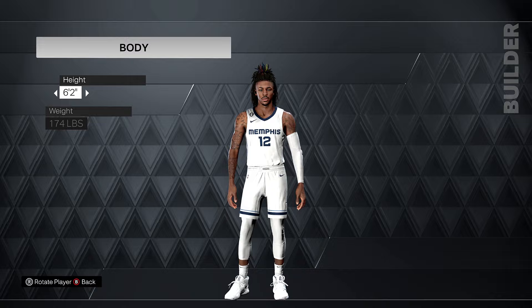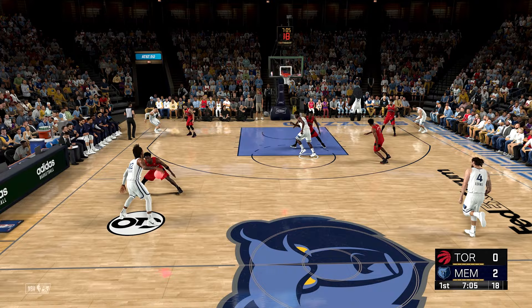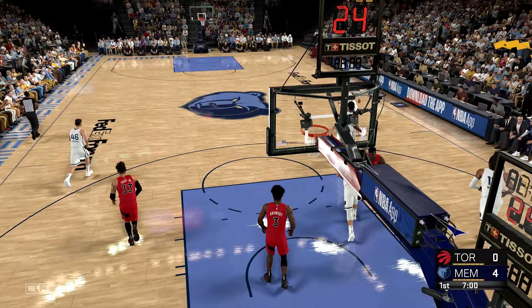We're not going to do a challenge for his normal height because we all know what Ja plays like at 6'2". We're going to increase his height to 7'2". And for our next challenge, we need to get a contact dunk. Who's my victim? Siakam, are you my victim? That was not a contact dunk, but that was an amazing dunk. It was flashy, but we need a contact dunk.